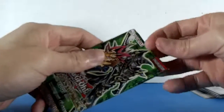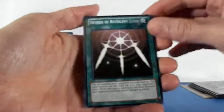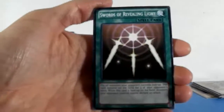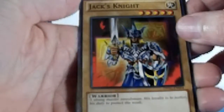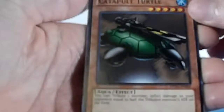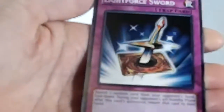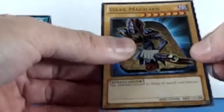Let's go with the Yu-Gi-Oh packs now. Swords of Revealing Light — everybody knows what that one does. Pretty common. Jack Knight — yeah, that one. Catapult Turtle. Lightsword and the rare card is Dark Musician.